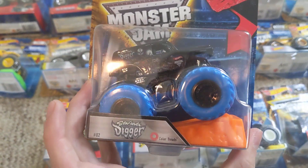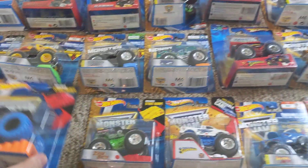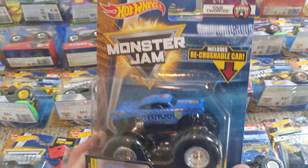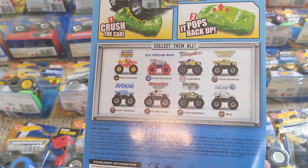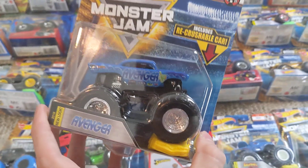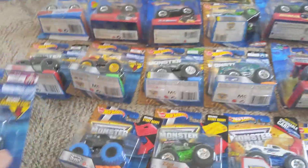The first ever Color Treads truck to ever come out was the blue Color Treads Son of a Digger, and I decided to get another one, of course. And finally, the re-release of the World Finals Blue Avenger — of all the things they could have done, this could have been the yellow one, but they brought back the blue one. Minus the windshield decals like the 2010 Flag Series one came with, and the blue is a little bit darker on the front and has the new Monster Jam logo, but other than that, it's the same truck.